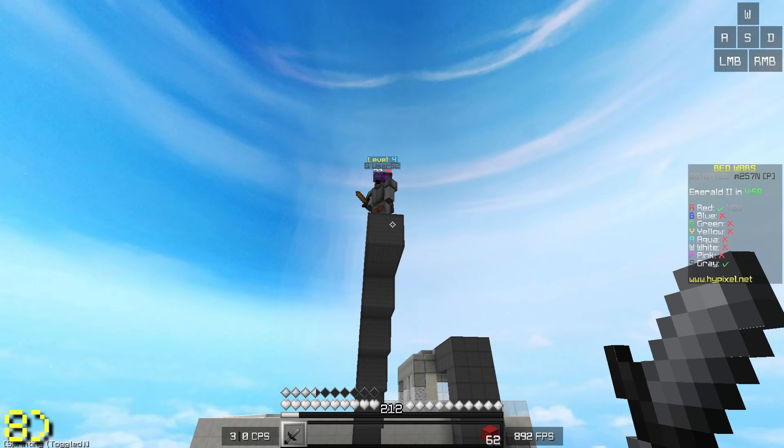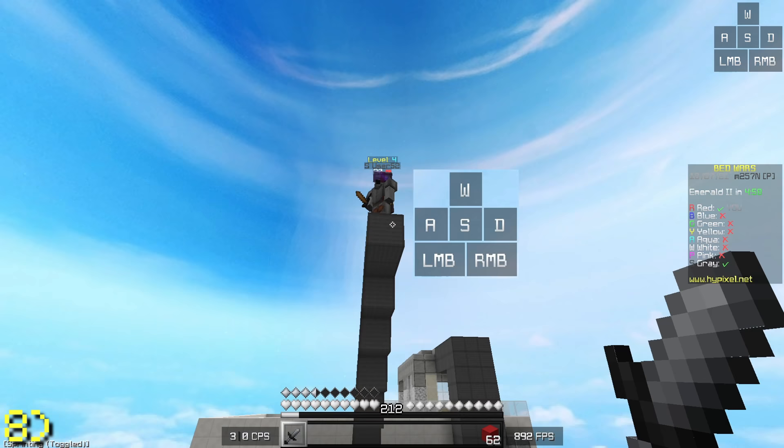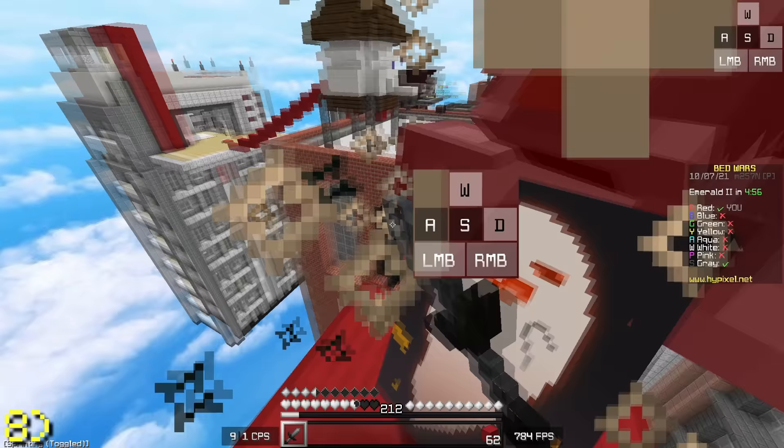If you're on a narrow ledge and there's a player above you who's going to jump on you and hit you off, if you time holding W and sprinting forward as they're about to hit you, you won't take a lot of knockback, which can help you survive and win the fight.